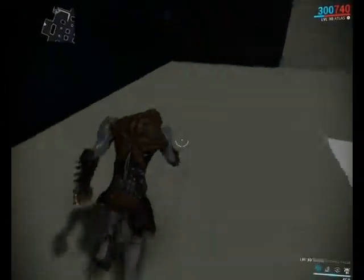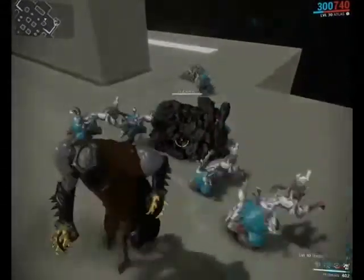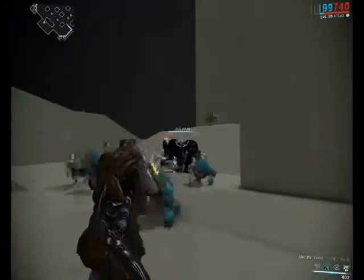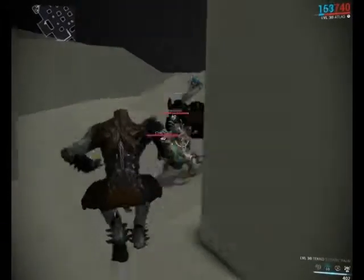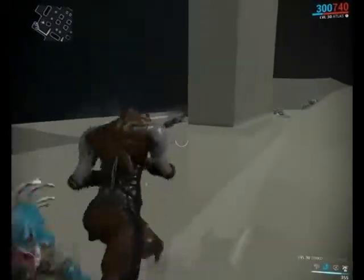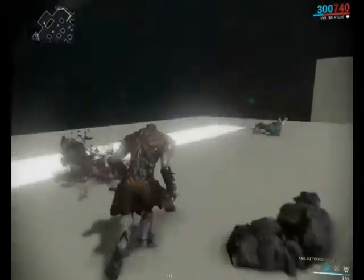Atlas's second ability is Tectonics. This will put a rock wall up in front of you, blocking gunfire and drawing aggro to it. It has health, as you can see just above it there. There's a second function to this — if you place the rock wall and then press it again, it turns into a boulder.